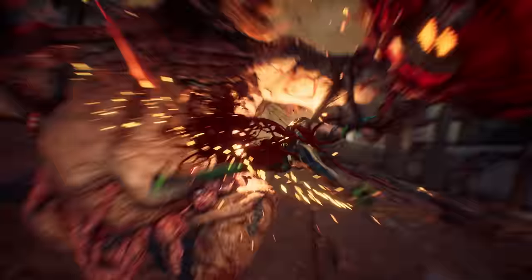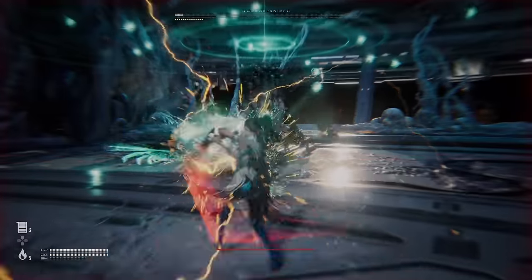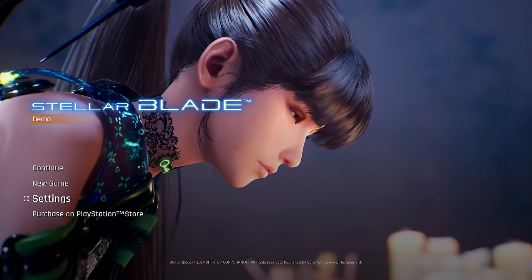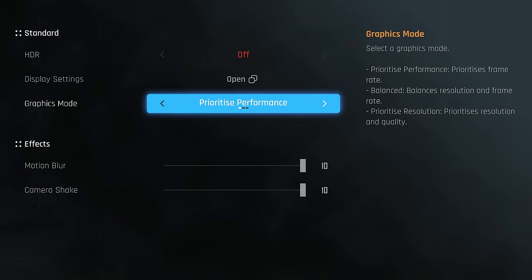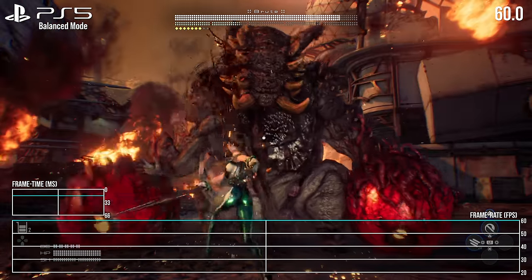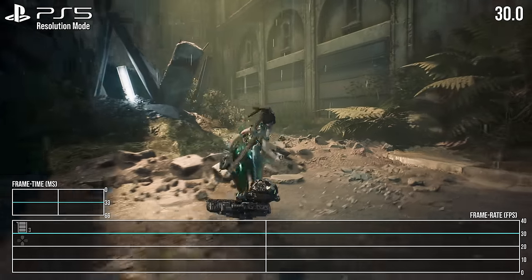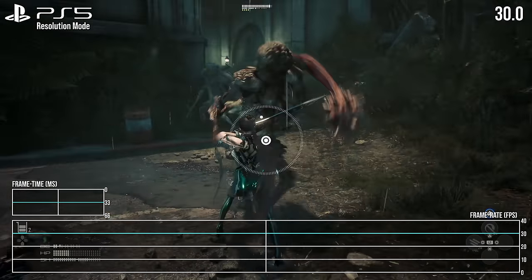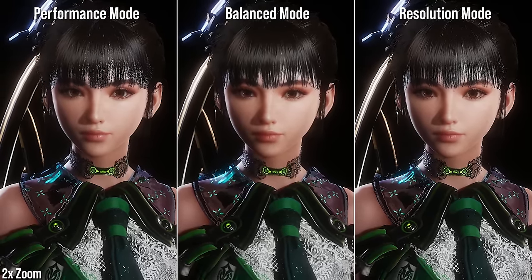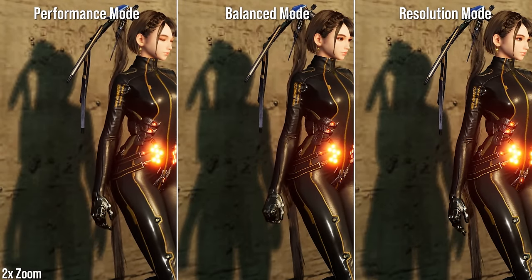Stellar Blade has been a long time coming. Originally announced in 2019 under the title Project Eve, it began as a last-gen PS4, Xbox One, and PC effort before the transition to pure PS5 development. Looking at the demo today, it's clear there are benefits to a focus on one platform. We get three graphics modes: a performance mode, a balanced mode, and a resolution mode that strives for a pixel-perfect 4K image at a cost of frame rate. So what exactly are the visual trade-offs between each mode on PS5?